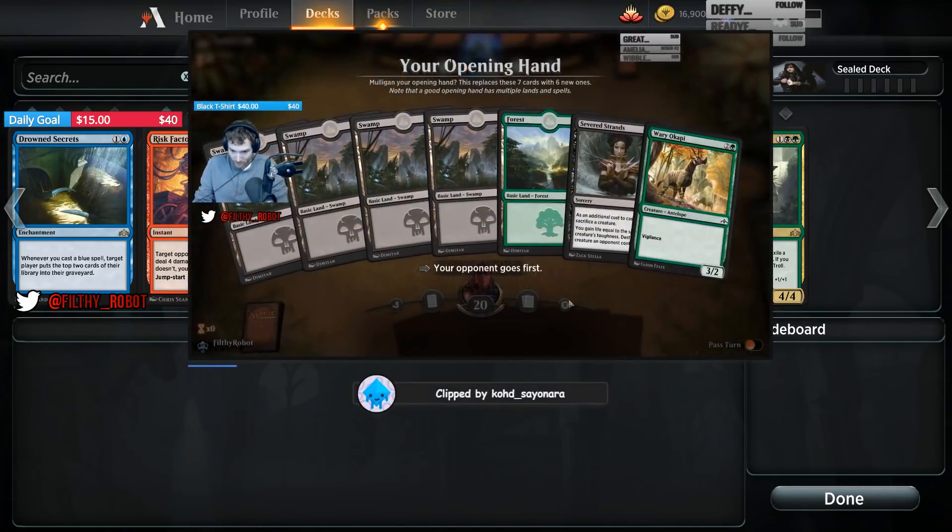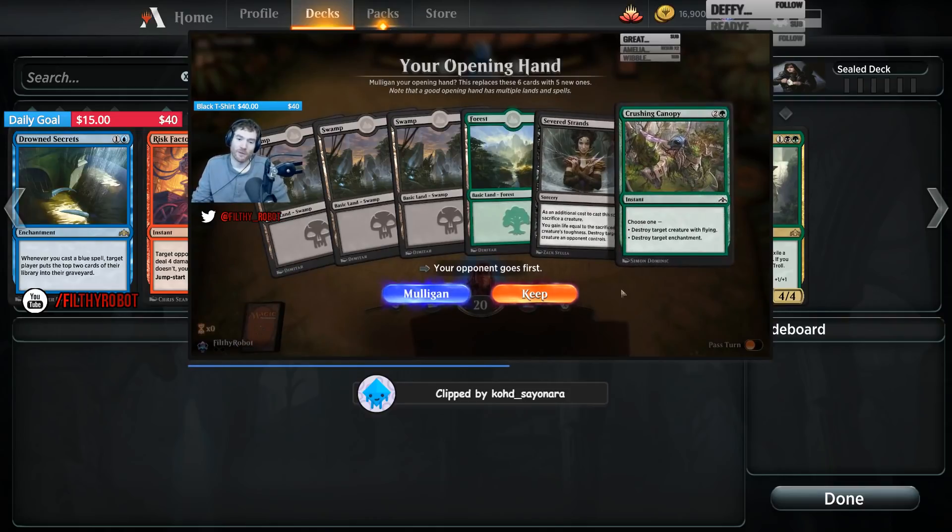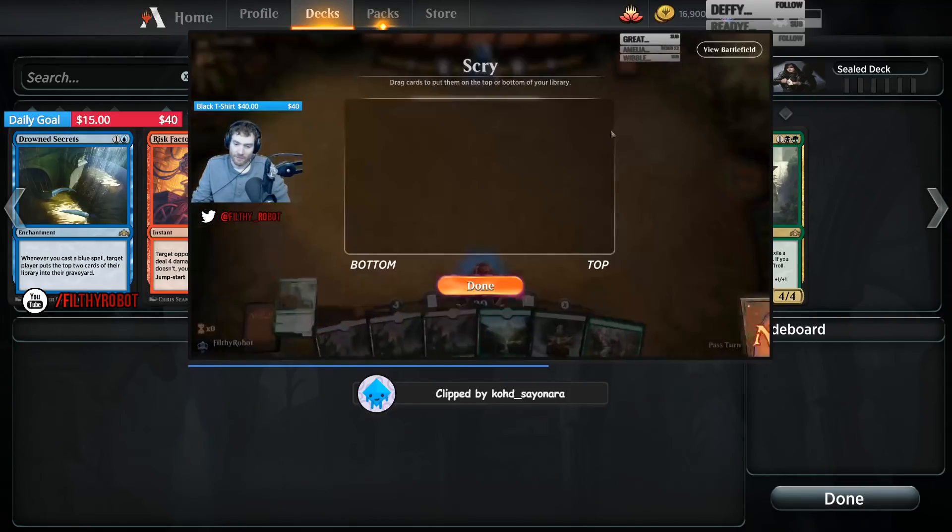This deck can't afford to flood. Do we keep a five-lander? It's the same hand except we removed the creature, kept all the lands, and kept the Severed Strand. Perfect.